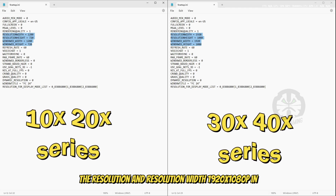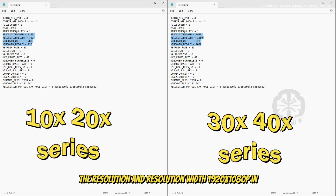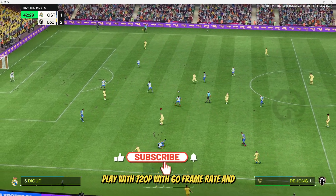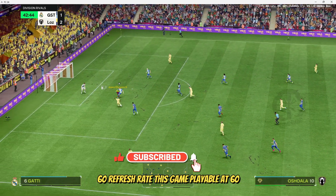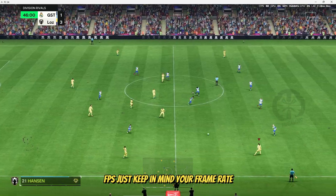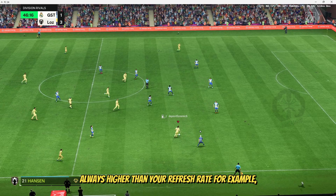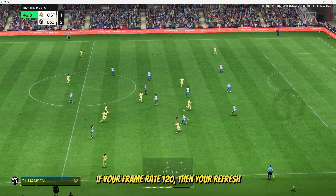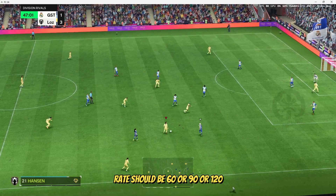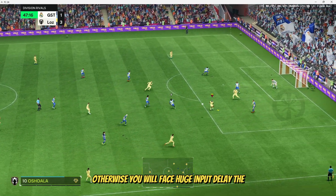If you're using a 30 or 40 series GPU, you can change the resolution to 1920x1080 with 720p at 60 frame rate and 60 refresh rate. This game is playable at 60 FPS. Just keep in mind your frame rate should always be higher than your refresh rate — for example, if your frame rate is 130, your refresh rate should be 50, 90, or 120.